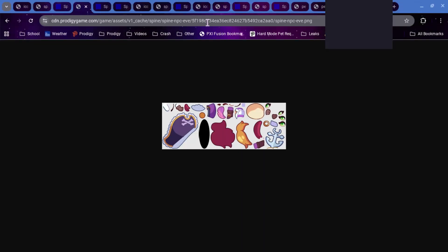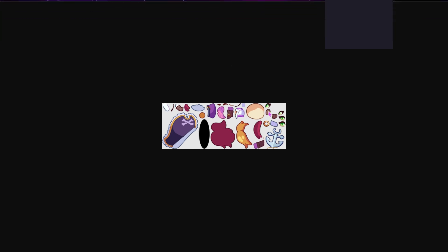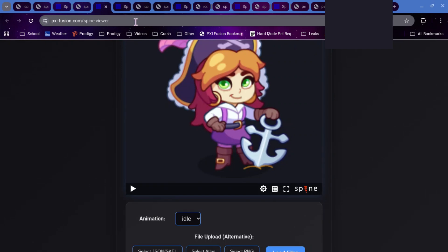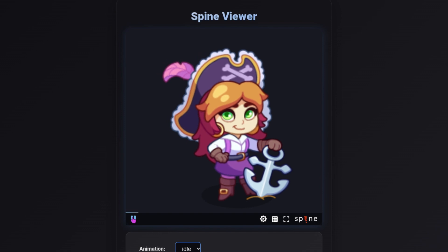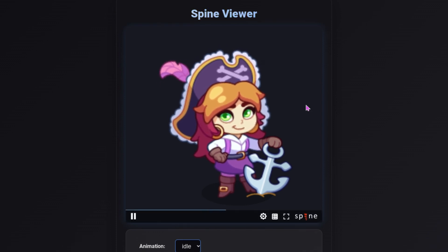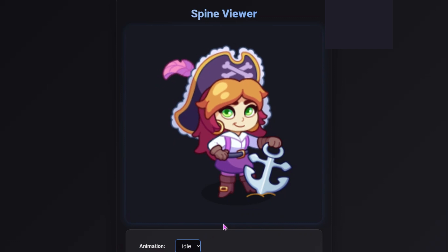Moving on, Eve is going to be getting a spine update. This is called Spine NPC Eve, and you can see it has been updated to be Rasterized HD. She sort of seems to have like an anchor and sand right here. She looks similar to how she used to — maybe like something from one of the ads. She only has one animation and that is her idle animation.